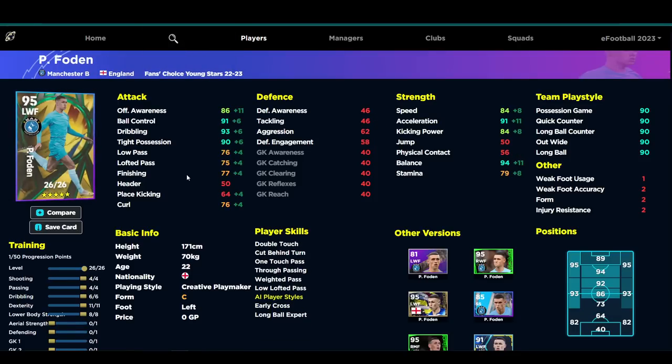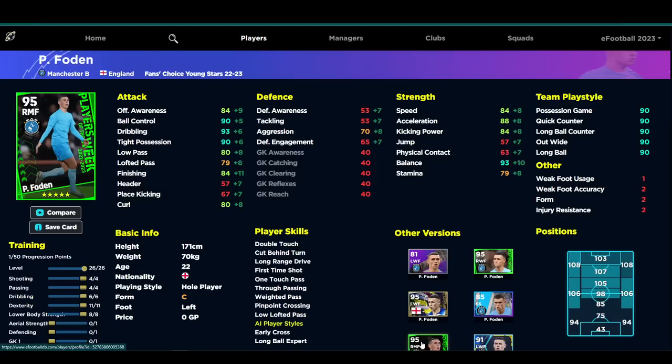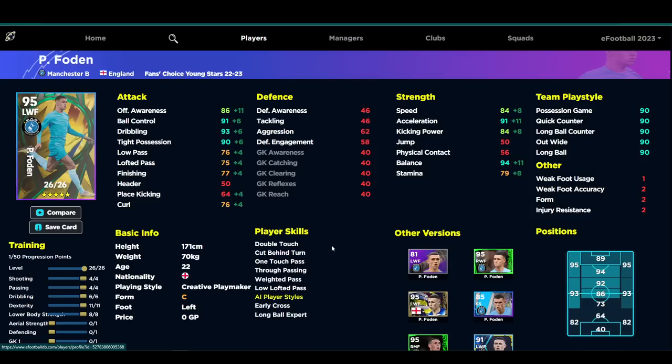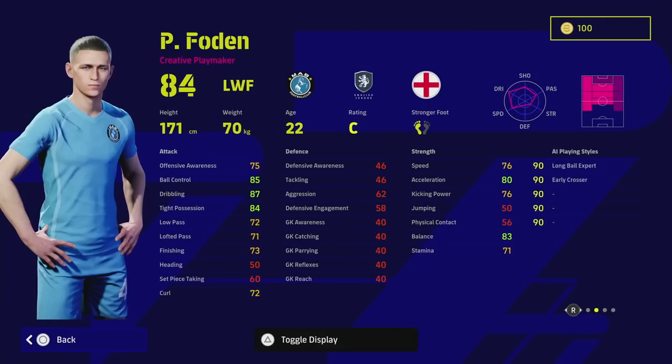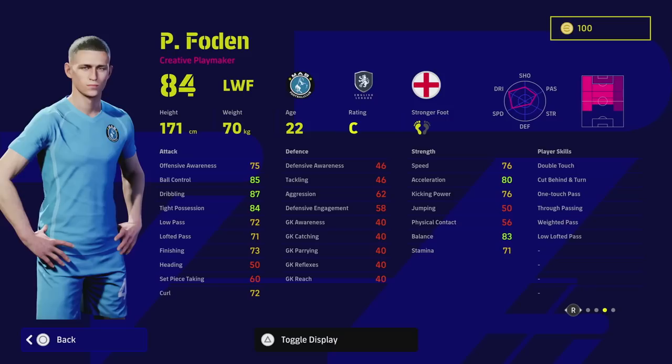We've also got Phil Foden. You can train him up in a lot of different ways — you can get him to a 96 overall as shown. For me I'll be using Foden for his versatility and speed. If you have the whole-player version of Foden, that version is better, but this one is quite a decent player to train up as well and really fun to use. Unlike Martinelli, Foden has that low center of gravity, really good dribbling — he's just an absolutely rapid player on the ball. He's got one touch pass, double touch, low lofted pass, true pass, and away pass which is really nice. Throw on a couple of additional skills and you're on to a winner.